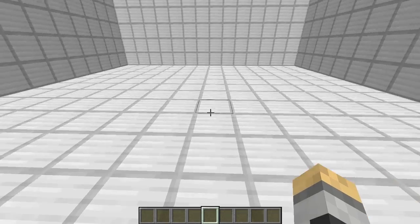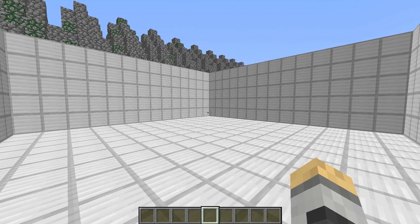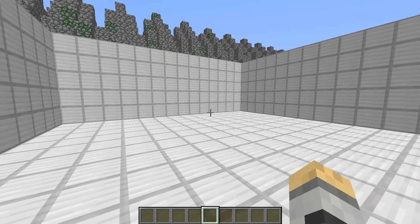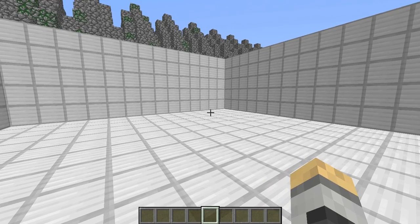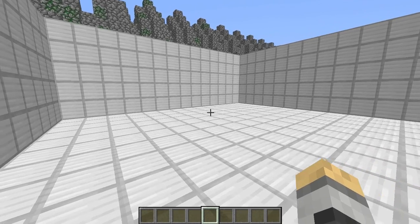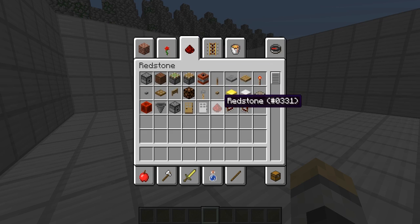Hey YouTube, welcome to my little tutorial. What I will be showing you today is: number one, a taken item detector, which is the more simple one, and number two, a smart dispenser as I call it. We should start off with the taken item detector.